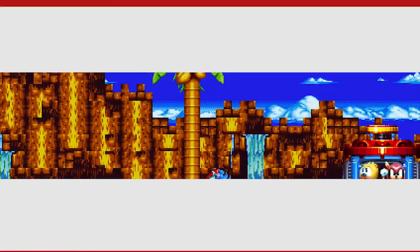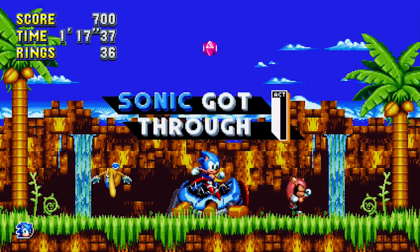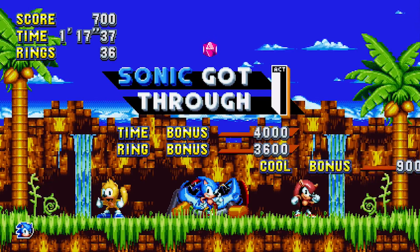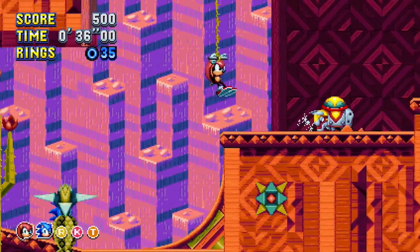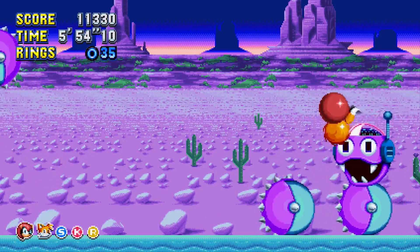One major addition in Sonic Mania Plus involves a pair of vaguely familiar faces from an obscure arcade game called Sega Sonic the Hedgehog: Mighty the Armadillo and Ray the Flying Squirrel. Mighty has a ground pound that can shatter barriers and even bypass certain enemy defenses, and his shell renders him invulnerable to spikes while attacking.